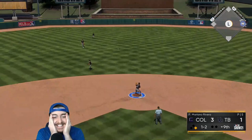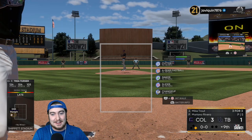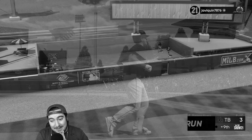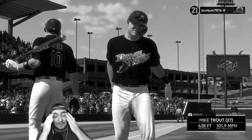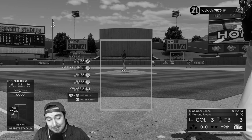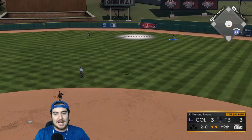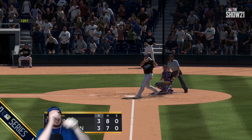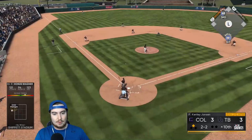Brian Reynolds drops one in the ninth. We've turned a couple double plays this game but can't find another. Mike Trout was three for three and caps it off with a four-for-four game and a home run off Mariano Rivera — no outs yet, and he just tied the game. Absolutely unreal. We salvage the tie game and head to extra innings.